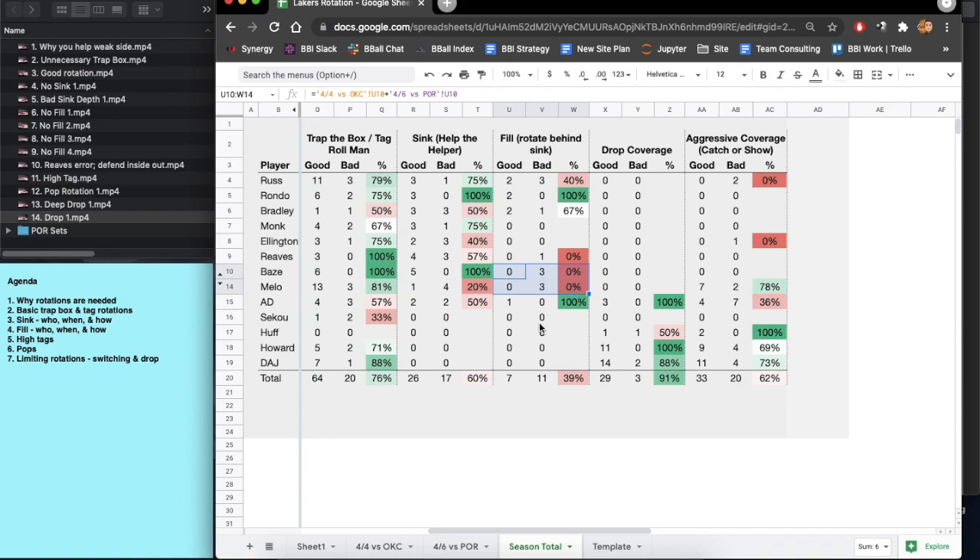39% is really bad. If the defense is getting a drive and the skip pass goes not to the opposite corner but to the third open man, there usually isn't a third rotating defender for the Lakers. Baysmore and Melo have been awful on this third rotation. Bradley is two for three, Rondo is two for two, Russ has not been good. These two areas — second and third rotation — are where the Lakers really need to improve. Melo has improved on the first element but needs to be better on the second and third.